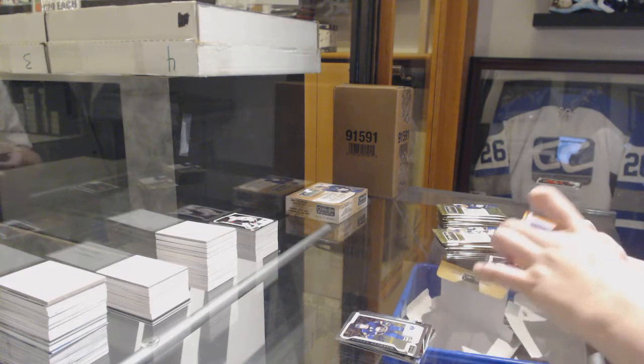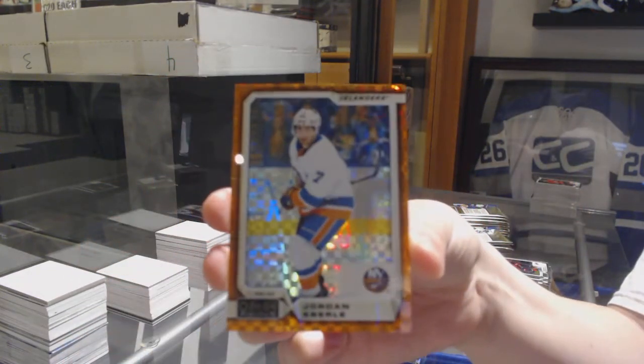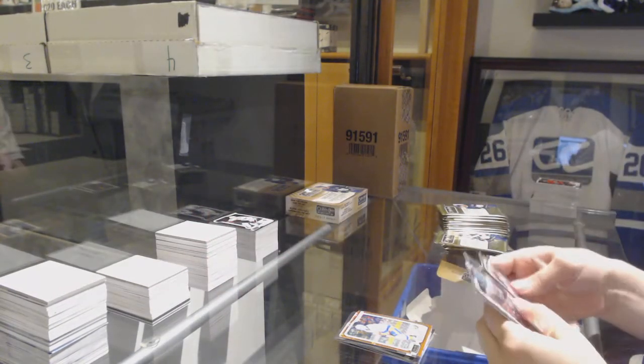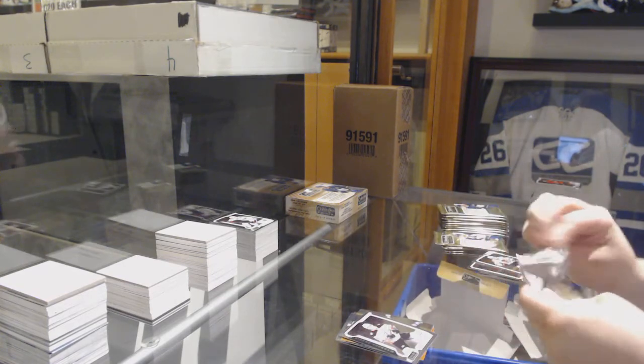Rookie for the Buffalo Sabres Casey Mittelstadt and Orange Checkers numbered to 25 for the Islanders Jordan Eberle. In Action Kevin Shattenkirk for the Rangers, Rookie of Troy Terry for the Ducks.